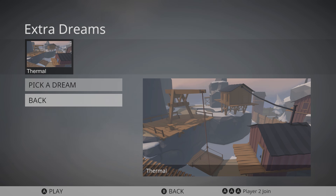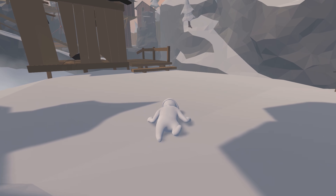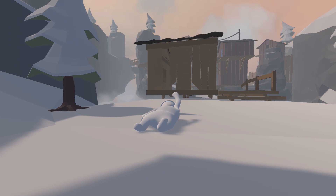Alright, what is going on guys, welcome back to another achievement guide in Human Fall Flat. Today I'm going to be showing you how to get all four of the achievements worth a total of 120 gamer score in the new thermal level, and we're gonna be doing it all in one single run.